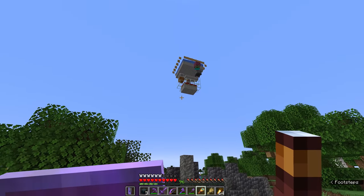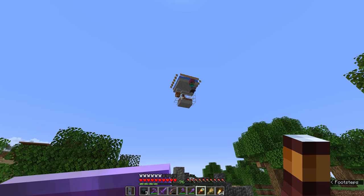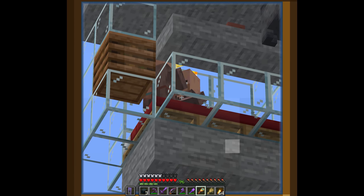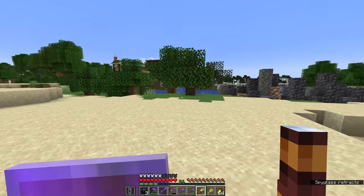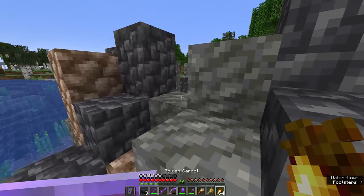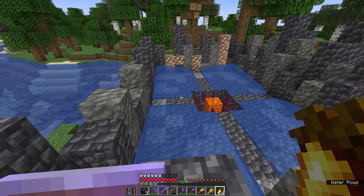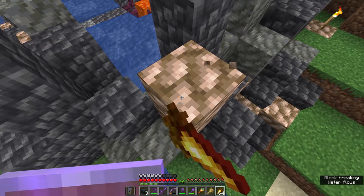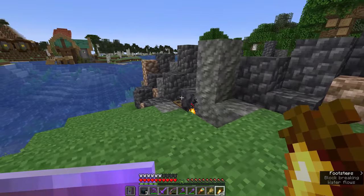With just two villagers inside, the iron farm isn't going to produce iron golems - you need three. Reducing the villager count also cut down on maintenance because I don't really need that much iron yet. To re-enable the farm, all I'd need to do is chuck some carrots to the villagers, they produce a baby villager, and the third villager growing up restarts the whole thing. Overall I really like how this farm came together - it's got nice water streams into a lava trap for the iron golems, and I like the meteoric impact crater aesthetic with raw iron blocks around the outside.